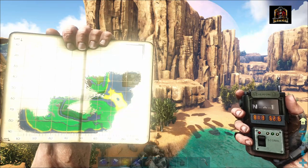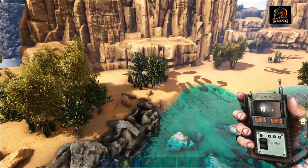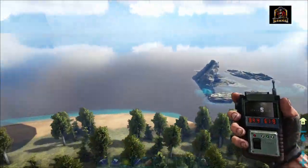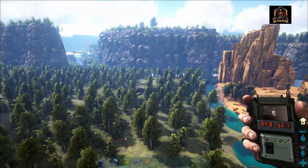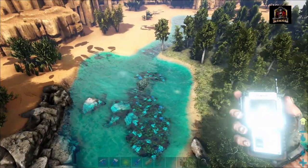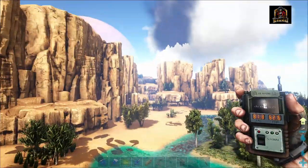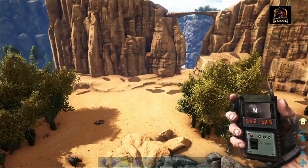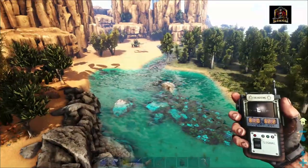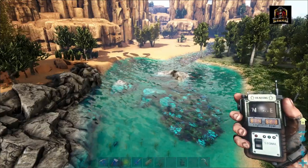For this next spot, we are currently sitting at 81.3 by 62.6 on the GPS. This spot is just off the edge of the desert biome, kind of at the south of the Volcano map. It doesn't really have a lot of beaver huts — currently there's one hut right there. But it is kind of nice if you are building on this side of the map in particular. There's a lot of metal and obsidian around here, plus you've got access to oil nodes, silk, all that good stuff. So this might be a viable spot if you're flying around or if you've built a base on this side of the map.